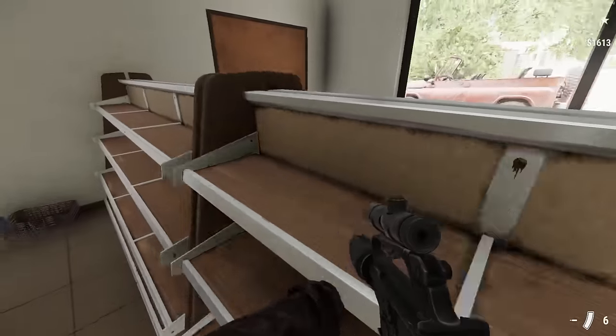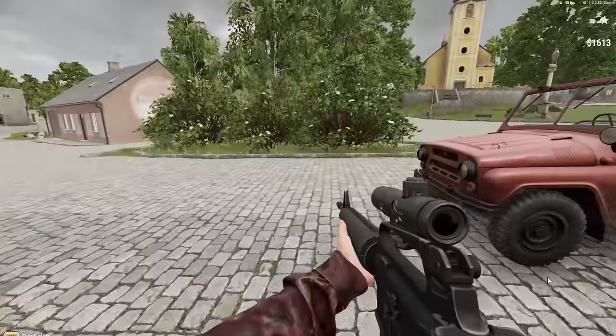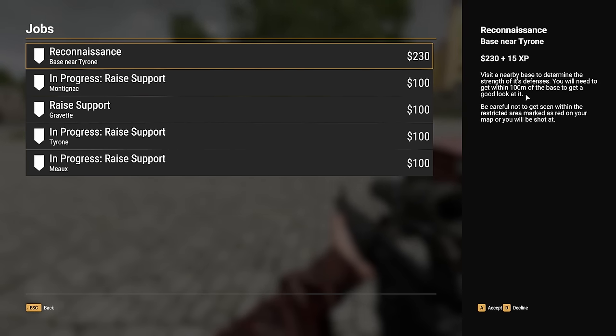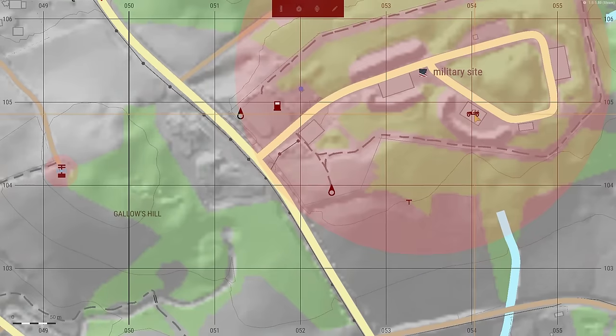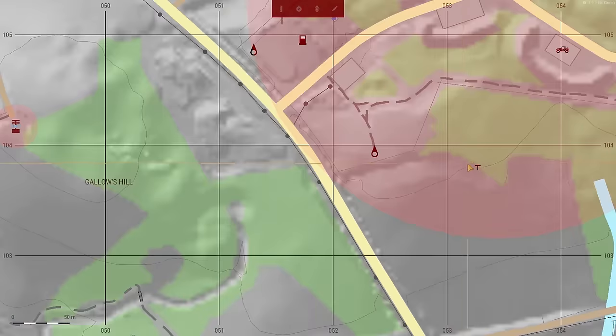So it just goes to show how you can get the ball rolling. Now you can do maybe harder missions — the reconnaissance one I mentioned was a little difficult. 'Visit nearby base to determine the strength of its defenses — you'll need to get within 100 meters.' I'm guessing if you complete that, maybe it opens up missions where you get to go in and steal something. I'd really like to get some of their assets. I know that's a big thing in Antistasi for Arma 3 — stealing assets — and clearly they have them here. I don't know what that icon is on the map, so anyway.